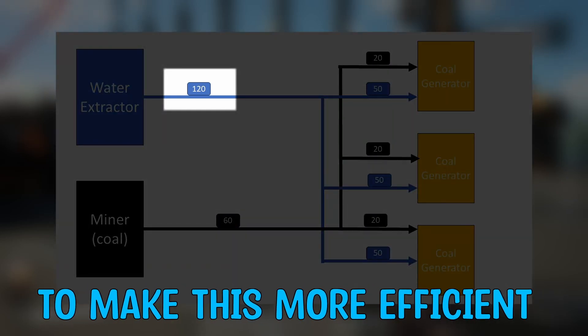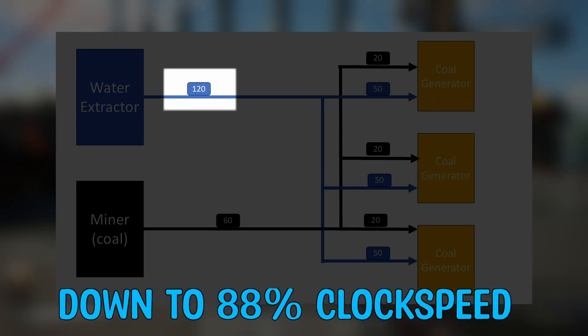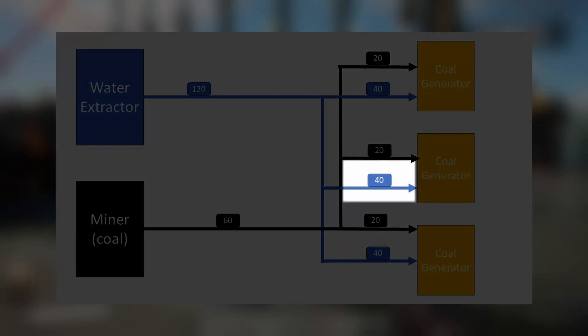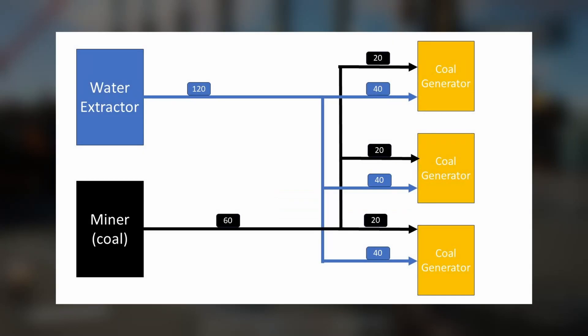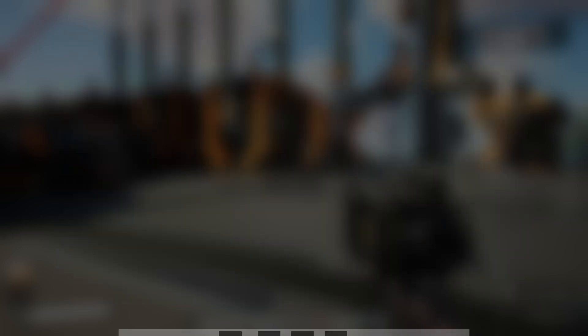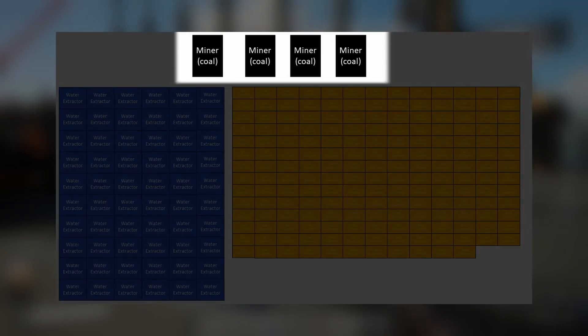Each coal generator at 100% clock speed requires 50 water per minute. Three generators together need 150 per minute, but a water extractor only provides 120 per minute. To make this more efficient, set all coal generators to 88% clock speed. This brings each generator down to 40 water per minute; times three that equals 120, which matches the water extractor output perfectly.